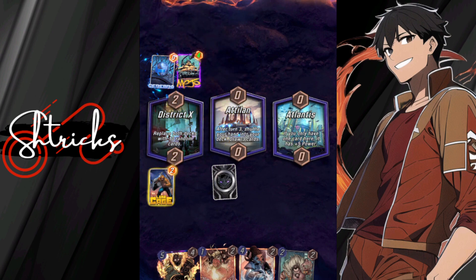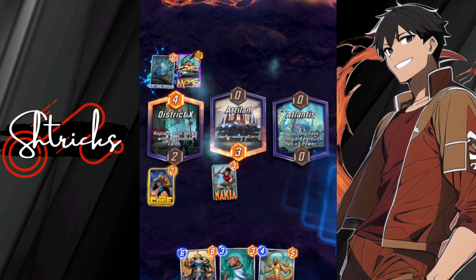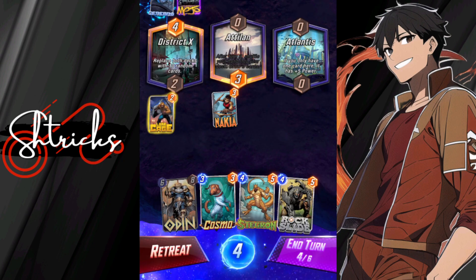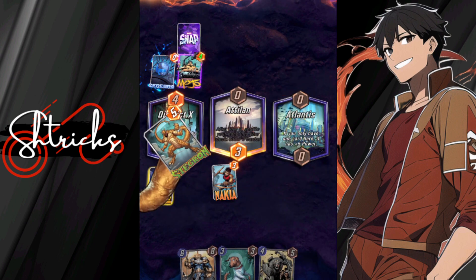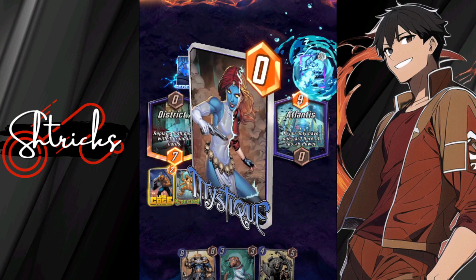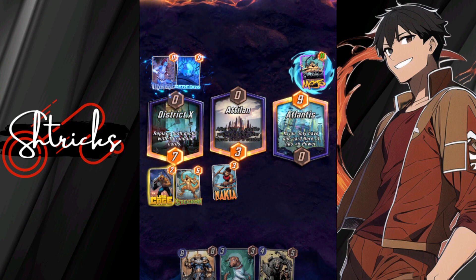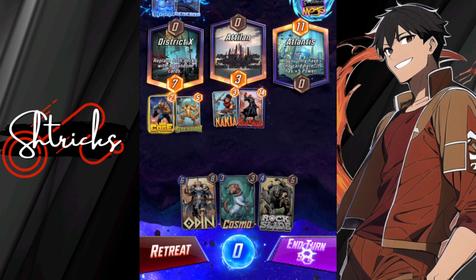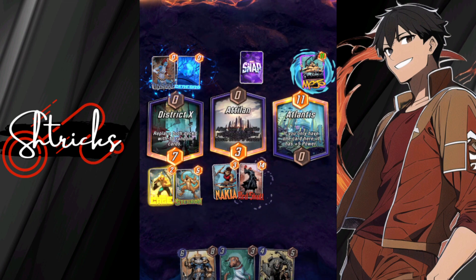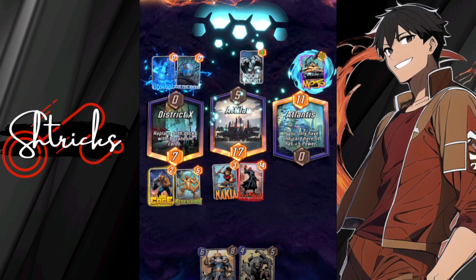Atlantis! We're putting Nakia down — gonna buff every card in my hand. Looking back on it I actually misplayed; I should have played Craven and then Iron Fist to get a buff on Craven, but here we are. We have Stagron — another move card — we're gonna drop him to disrupt the play he's got going on with Mojo. So we slap Mojo over to Atlantis. Mystique copies up on Cerebro so now their ability is going straight to Mojo — not bad, we kind of isolated Mojo a little bit.